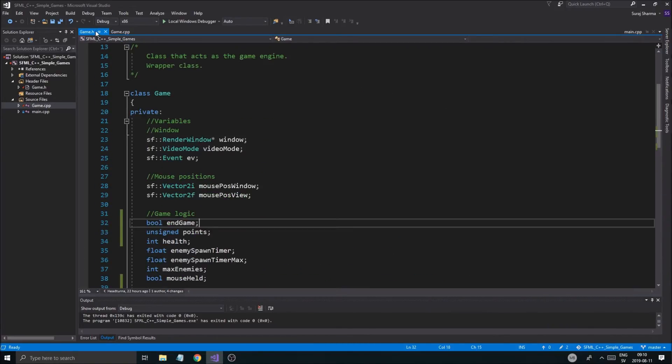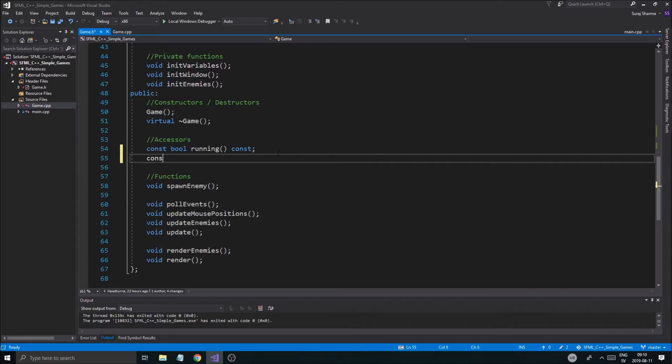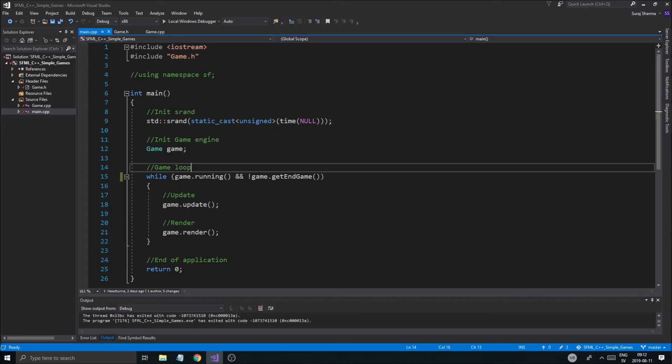We also want to be able to get that from outside, so go into game.h under accessors and do a const bool getEndGame const function — it's going to return the end game variable for us. So if end game is true outside in our main, the while loop condition checks: while the game is running and while the end game variable is not set to true. If you write an exclamation mark before it, it means while it's false — so while the game is running and end game hasn't returned true, we keep going. Once we want to end the game, this will return true. Let's run this one last time and make sure this works.